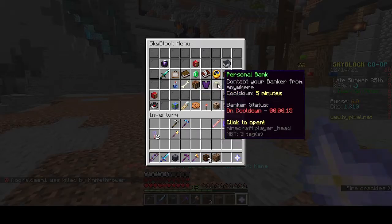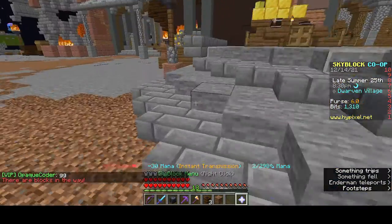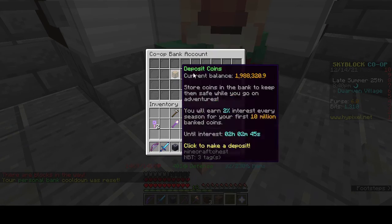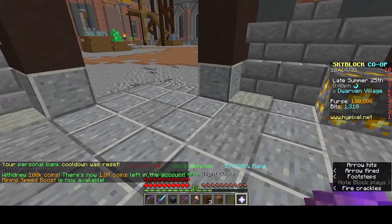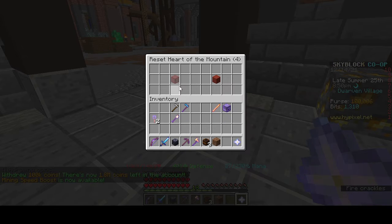First thing we're going to do is get 100k out from the bank — it's denying me — so we're going to teleport over to the bank, take out 100k, and we are going to create our Heart of the Mountain setup. Let's look at the tree.